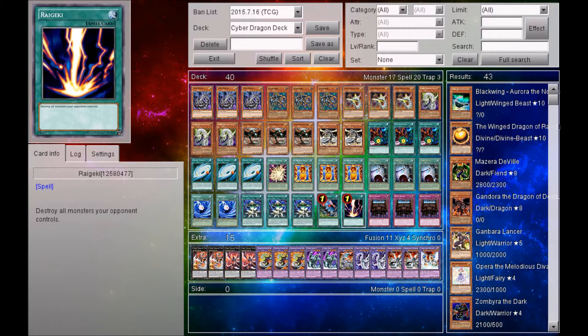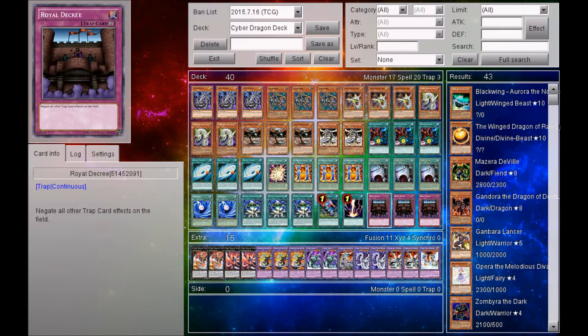And that is it for all the spell cards within the main deck. For trap cards, there is 3 Royal Decree. The main deck has 17 monsters, 20 spells, and 3 traps.